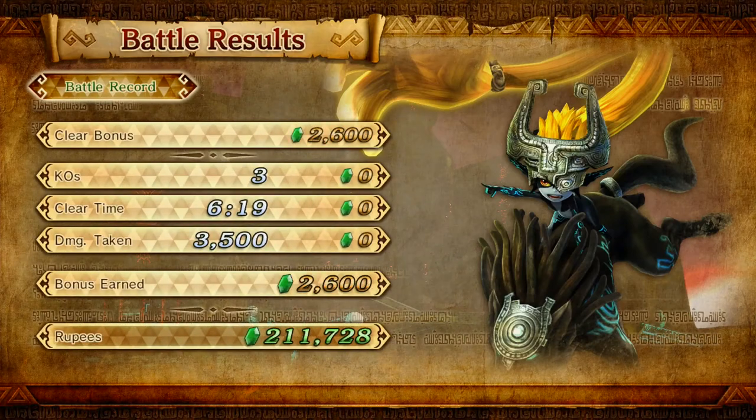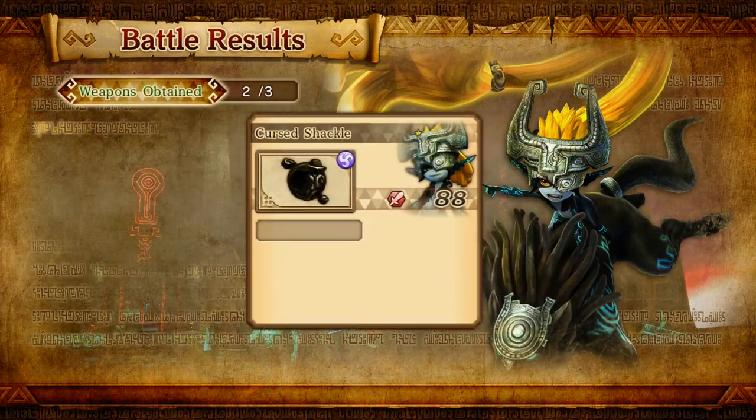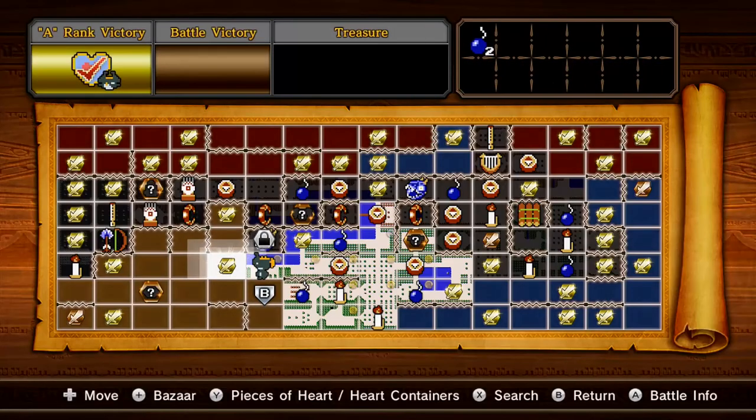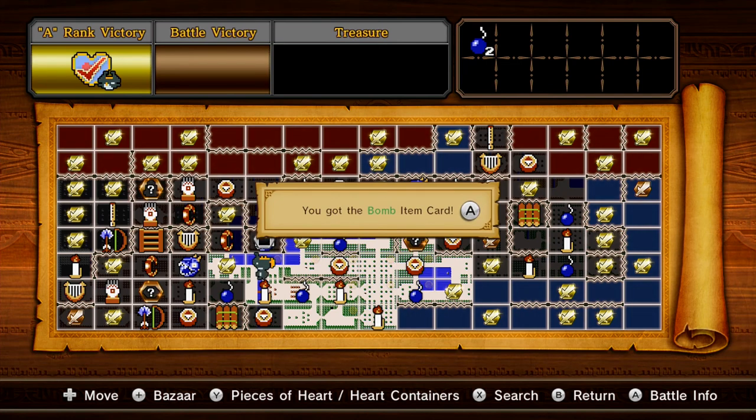She just looks sweet as hell. Triple A rank — total rank: A. Item card. Two of Zelda's brooches. I only fought Zelda once, why did I get two? Oh, the first one must have been Zelda — okay, that makes sense. You got the bomb item card.